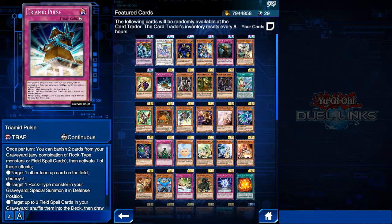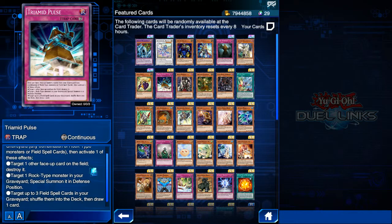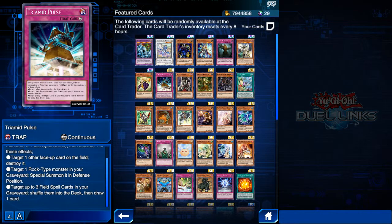That's it for ultra rare cards — now let's talk about super rares. I'm not mentioning all the cards here, simply because some of them are just trash, so I'm only mentioning the ones worth mentioning. The first card worth mentioning in the super rare section is Triamid Pulse. This card works really well in Magnet Warrior decks. They aren't too present currently, but there's an upcoming box with Magnet Warrior support, so we'll probably see more of this card on ladder soon.